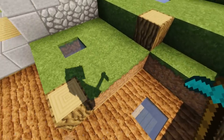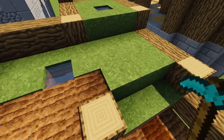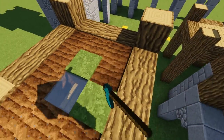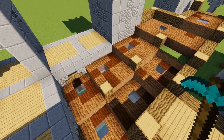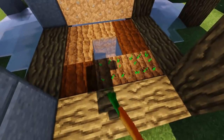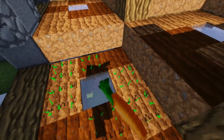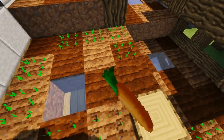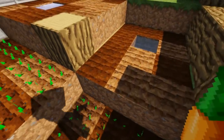Get planting your crops — a good mixture of wheat, carrots, what do you like to plant? I like a mixture of wheat, carrots, potatoes, maybe even some beetroot if you can grab that. And some wheat as well for a bit of height and variety and colour. Don't forget pumpkins and melons. I'm just going to go crazy with carrots as it turns out — I guess I was hungry when I made this tutorial.